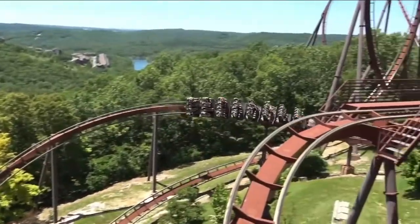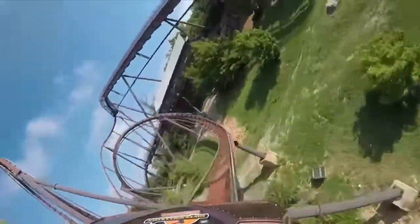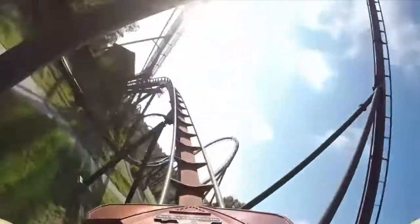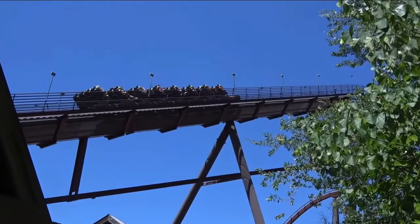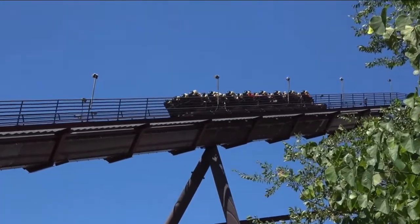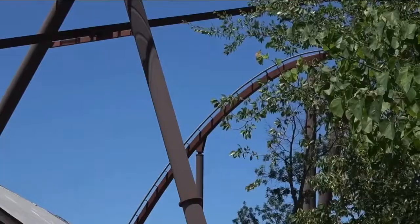You then traverse an overbank and twist to the left into the final inversion, which is a corkscrew. The overbank is paced really well — something you don't really see on B&M loopers — but it's not all that special otherwise. The final corkscrew is pretty whippy, and along with the cobra roll are probably the two best inversions on the ride, though the Immelman and loop are really good too. The ride ends with an intense helix into the brakes. Wildfire's only got 40 seconds of prime ride time, but it's definitely enough lengthwise. The whole coaster is just a solid experience — I love the setting, the first drop, and the inversions, and it's hard to point out anything objectively bad about this ride.